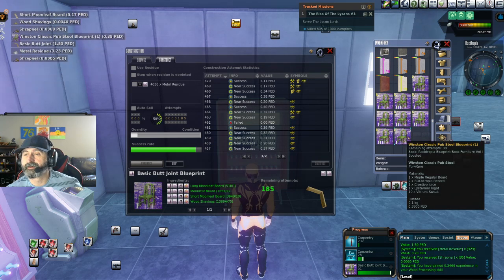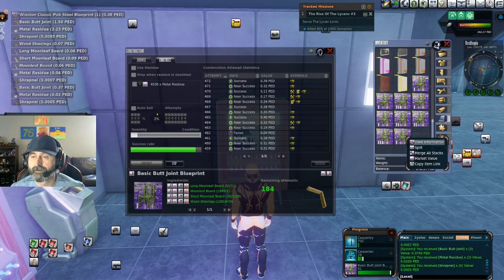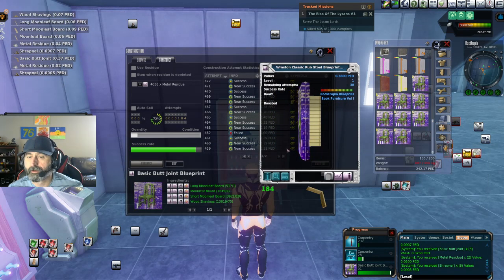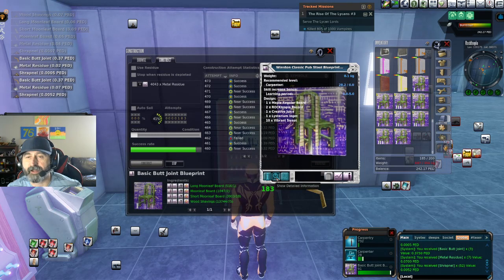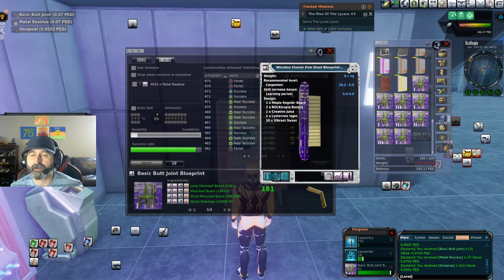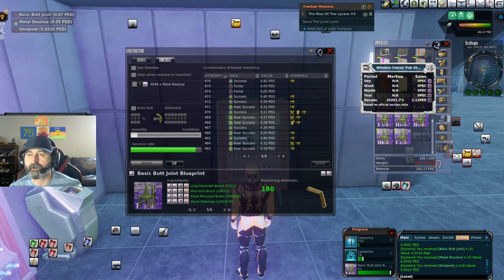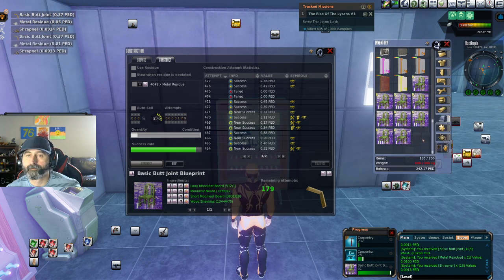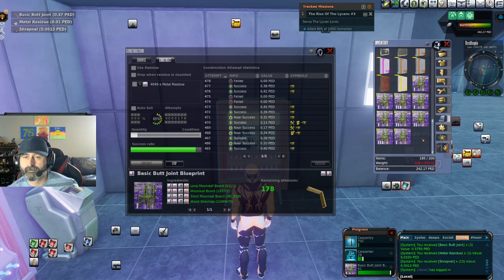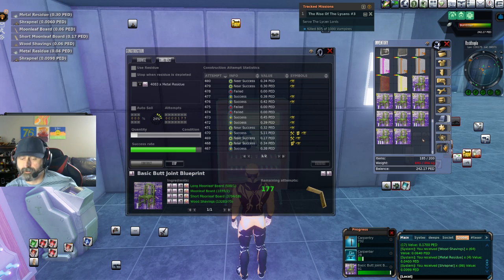Do you guys see how much wood we burned up though? Holy crap, just an insane amount. We were trying to wheel us a global there — just wheel it. Being super good about my water stuff, by the way, and my working out and calories. Oh look at this — I got a pub stool, and besides that it's a boosted blueprint! So this is super cool. I don't own a pub in this game but I wish they did have pubs. It's maple regular boards. I do want to make these — there's always a massive markup on anything like that.